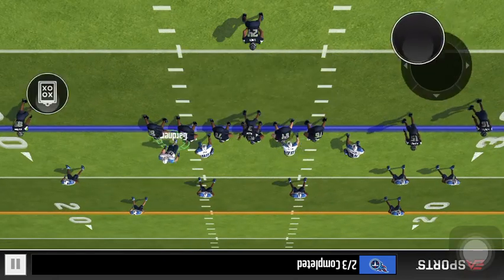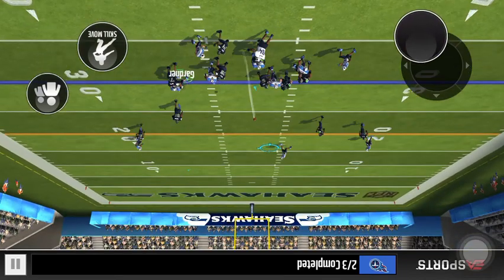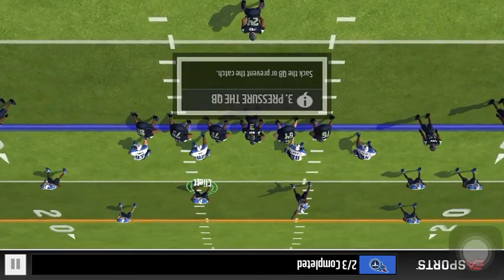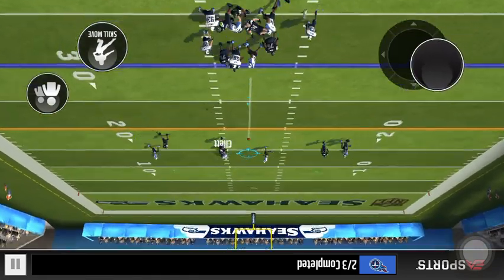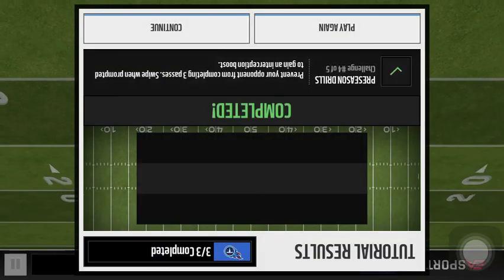Just doing the drills. Our team's horrible. We got Dexter McCluster at halfback just because we got him from the welcome pack as our halfback. Pretty good. His speed's horrible, but it's life. We're just trying to get this tutorial completed.